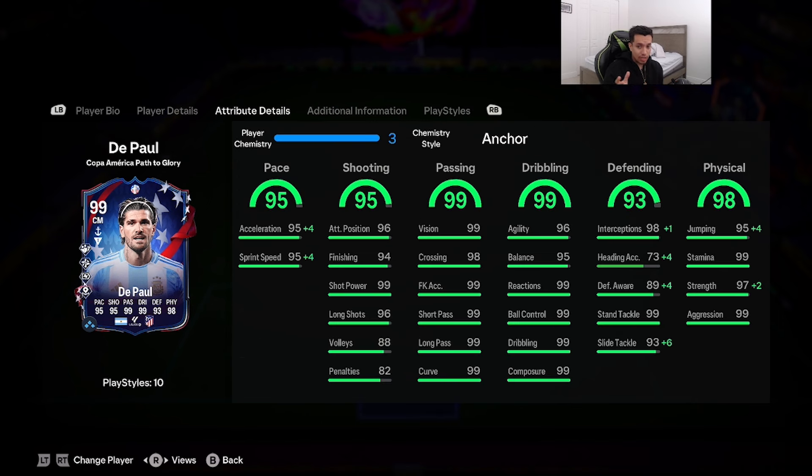A lot of the stats are pretty much maxed out at 95 plus. With the anchor cam style on him, acceleration gets maxed out, sprint speed as well. Interceptions 99, defensive awareness 93, slide tackling 99, strength goes up to 99, and dribbling and passing are basically maxed out — no need to touch those. De Paul is going to be playing with a borrowed account from the homie Elements of God, in a 4-3-2-1 formation as a center mid next to Frenkie de Jong.